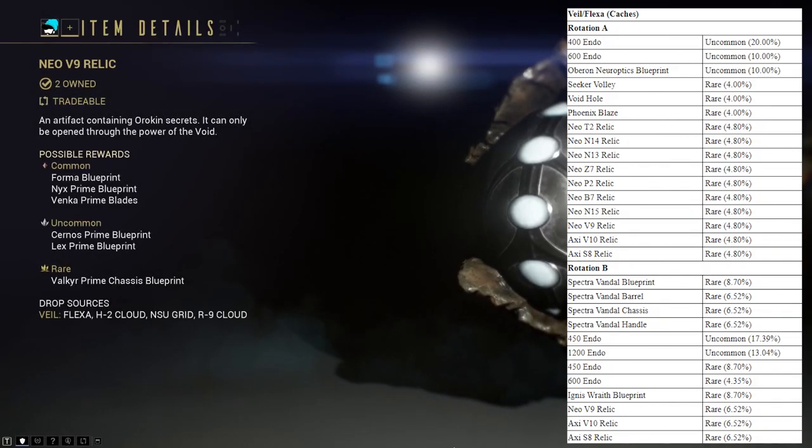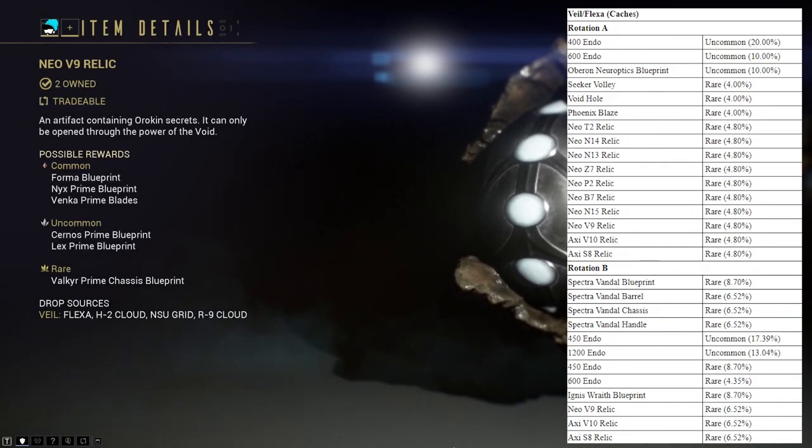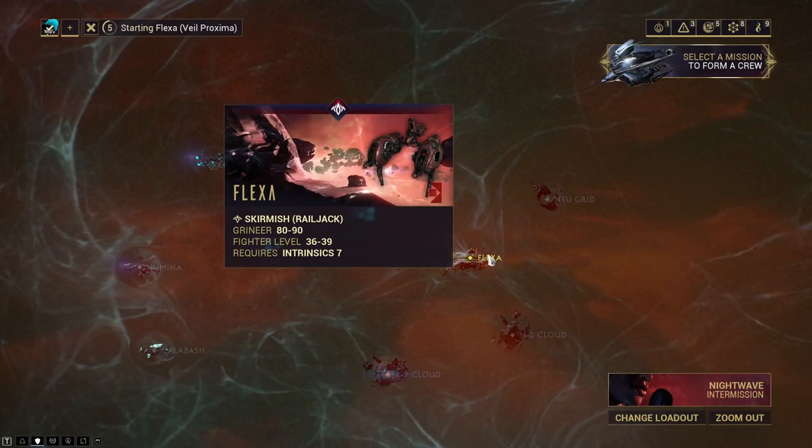One exception is the Neo V9, which does not drop from the Corpus Proxima but drops from Grineer Veil Proxima missions instead. So head to Flexa.